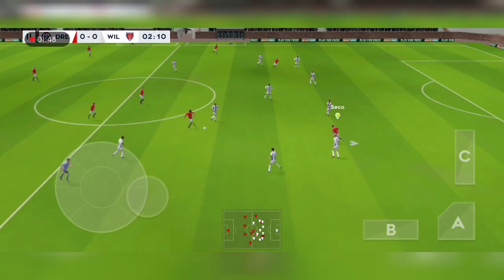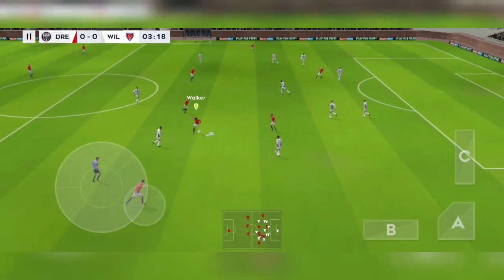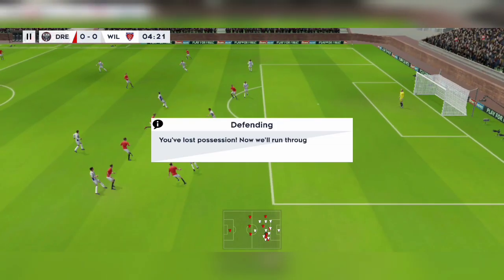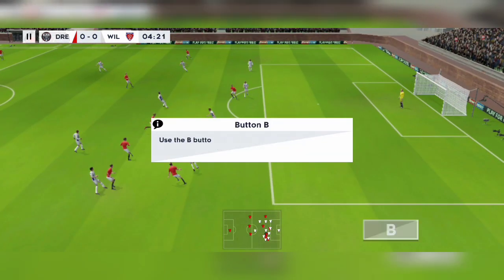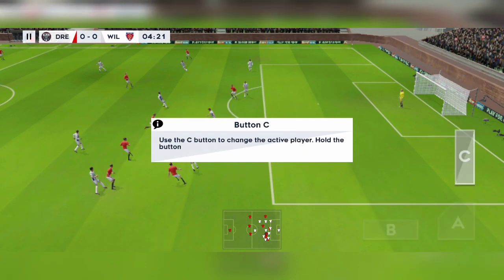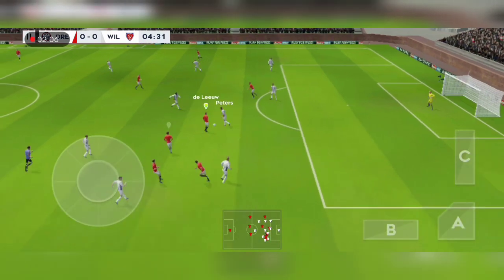It's with the striker now. You've lost possession. Now we'll run through the defensive controls. Use the B button to pressure the ball. Use the A button to perform a slide. Use the C button to change the active player. Let's get back to the action.